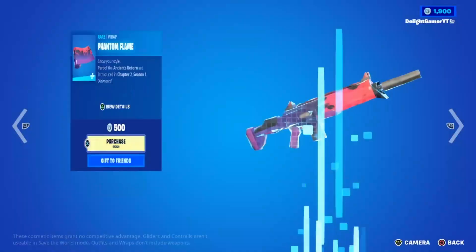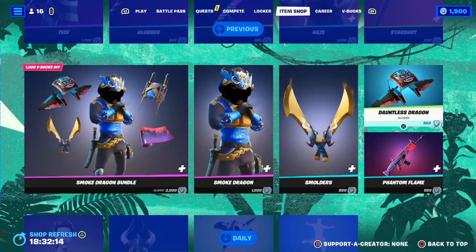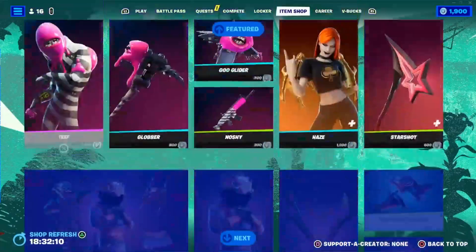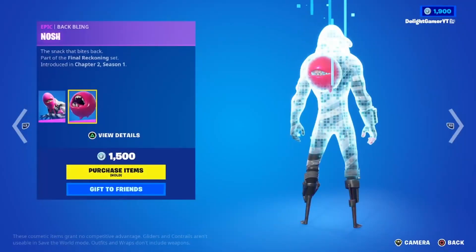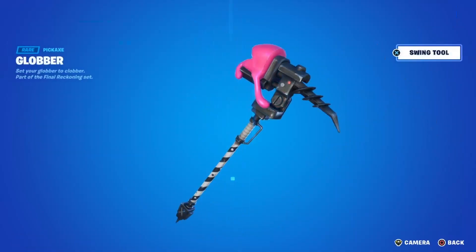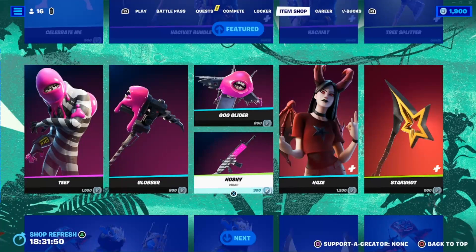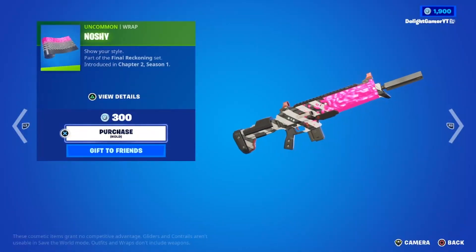You have the Phantom Flame wrap for 500 V-Bucks — it's animated. You have the Dauntless Dragon glider for 500 V-Bucks. Then we have the Teeth skin for 1,500 V-Bucks with the Notch backpack included. You have the Globular pickaxe for 800 V-Bucks — it has a weird little sound effect. Then you have the Nushi wrap for 300 V-Bucks if you guys want it.